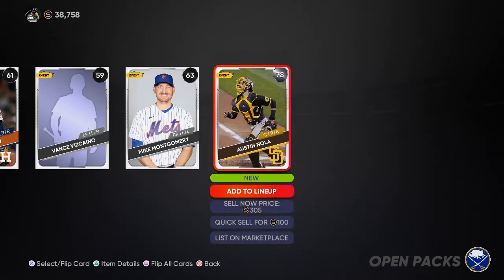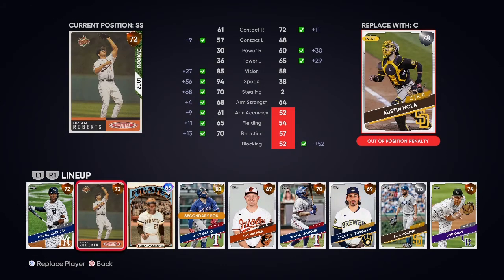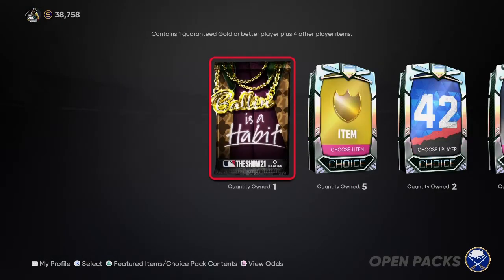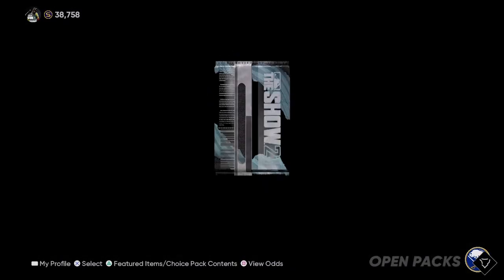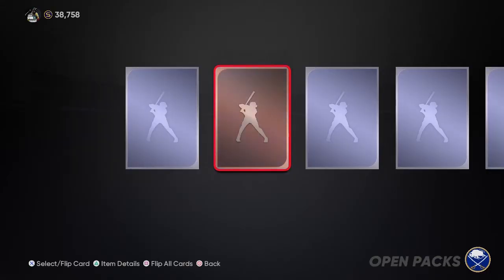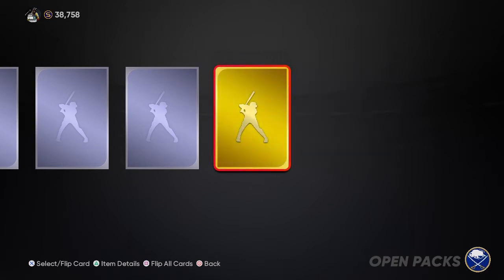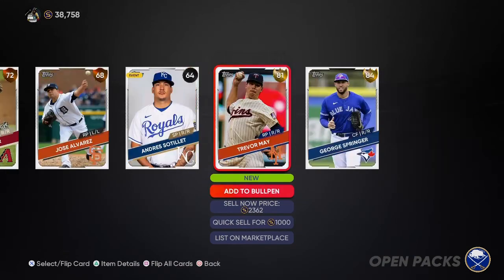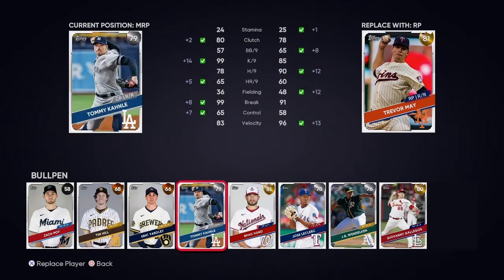Give me a diamond. No diamond. But a decent-ish catcher, not the worst thing. Now, bomb is a habit pack - give us a diamond here, game. Two golds! George Springer's a pretty good gold, to be honest with you. And Trevor May - that's going to slot nicely into the pen. He's going to go over Zach Popp, and then Springer's going in the lineup for obvious reasons.